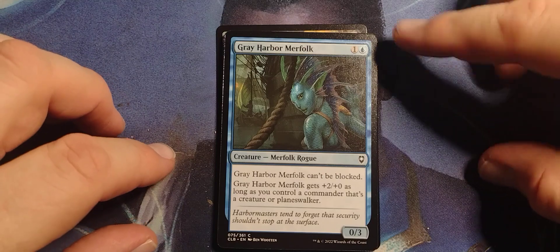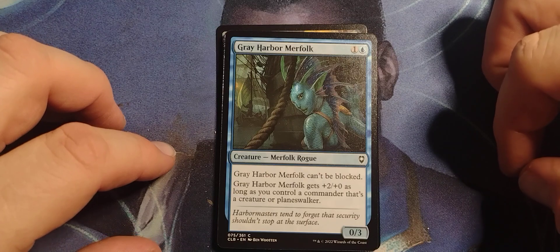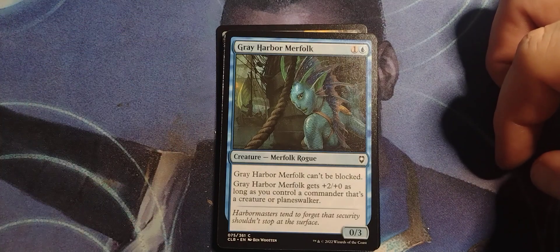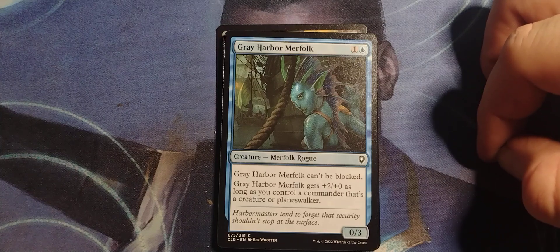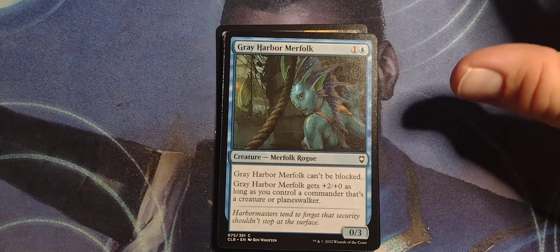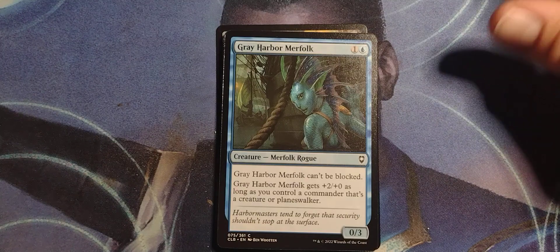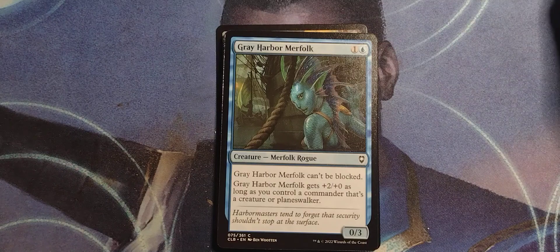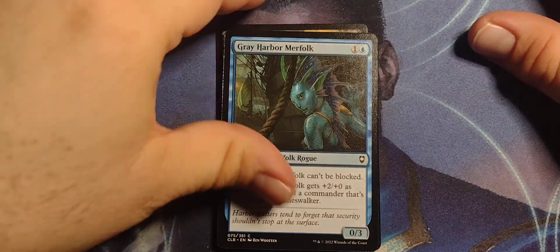Grey Harbor Mirafolk — one and a blue, Mirafolk Rogue, 0/3. Grey Harbor Mirafolk can't be blocked and gets +2/+0 as long as you control a commander that's a creature or planeswalker. How would you have a commander that's not a creature? Because even Legendary Artifact Creatures are creatures. I may be thinking too much into this.